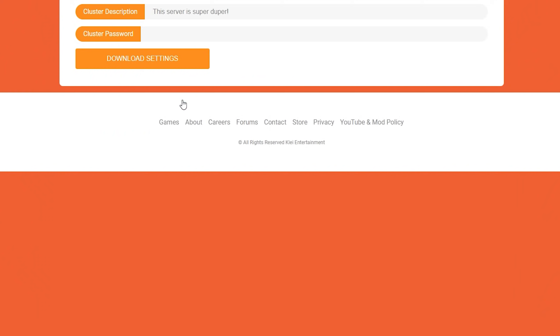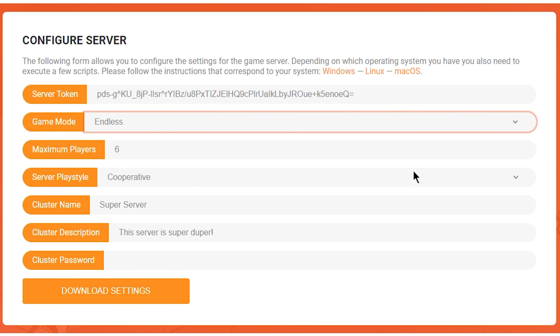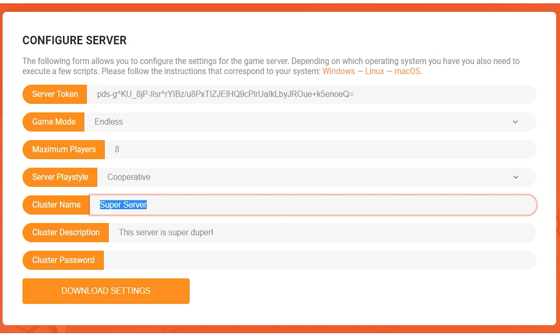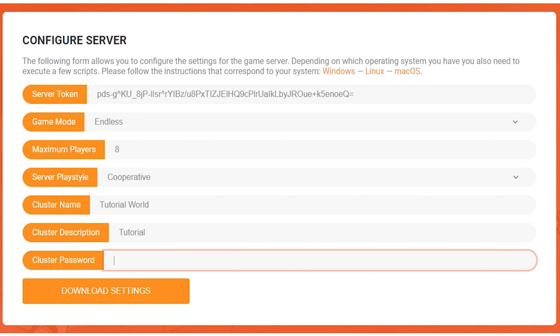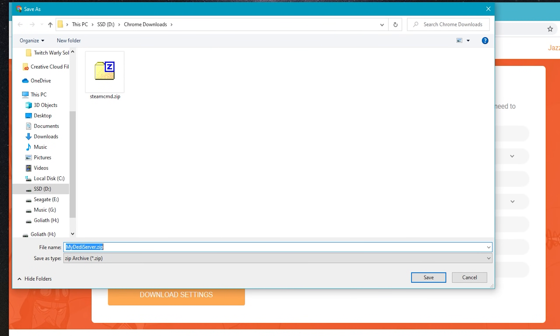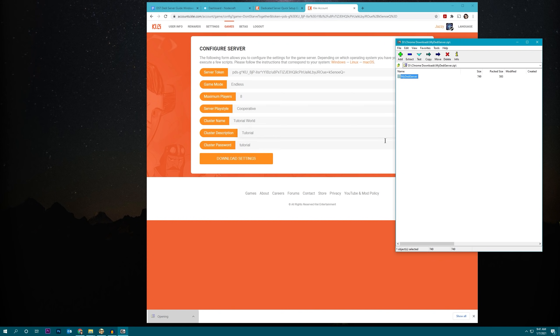We're going to click Configure Server, which will pull up all the info we want to fill out — just basic game information. We can choose what game mode we want; I'm going to do Endless. I'm going to set the max players to 8, and you definitely want to give your game a unique name, so I'm going to call mine Tutorial World. I'll set the password to Tutorial as well. Once you've got all that entered, click Download Settings and it automatically generates a zip file with all the pre-configured files inside. I'm going to save that, open it up, and extract it to the folder that contains my other saves.